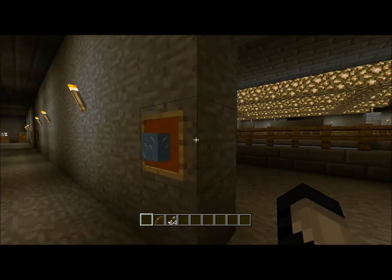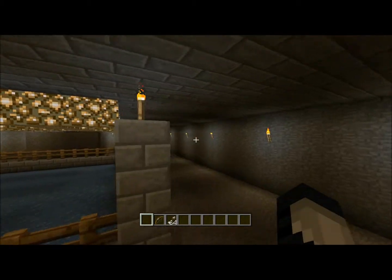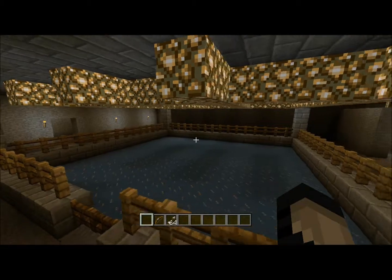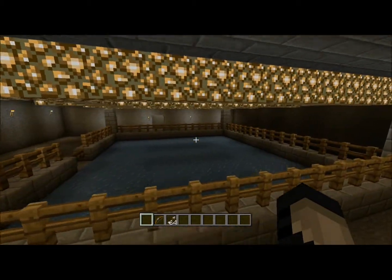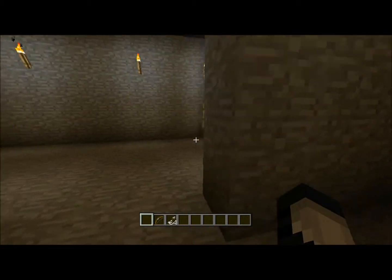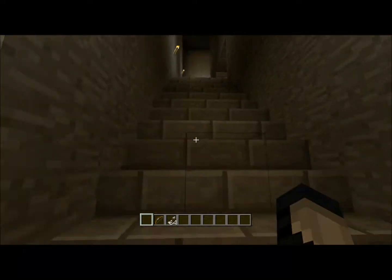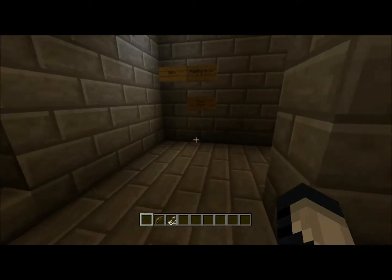Now we'll come over to the ice rink — I almost completely forgot about this. I don't really come here too often. This is my version of a skating rink; I just did it for looks. I hardly ever come in this room.